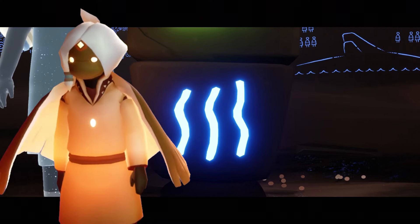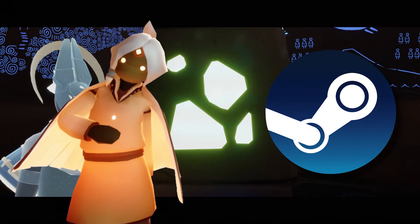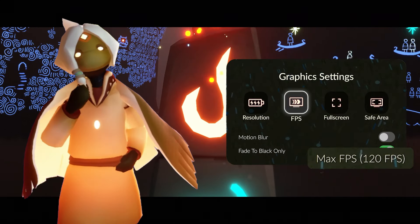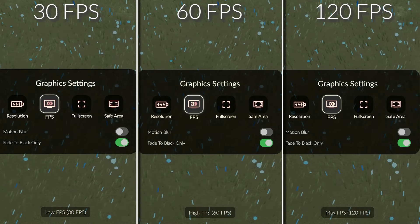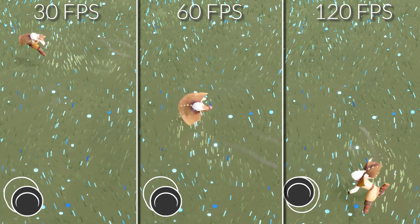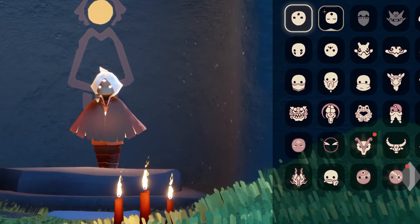A couple of disclaimers: my platform is PC, which has some benefits over other platforms — one of them being FPS. The max frame rate on PC is 120, and some tricks may be harder depending on your frame rate. The higher your frame rate, the more maneuverable and responsive your sky kid becomes. I recommend using the highest frame rate available to you, but any frame rate can work fine.